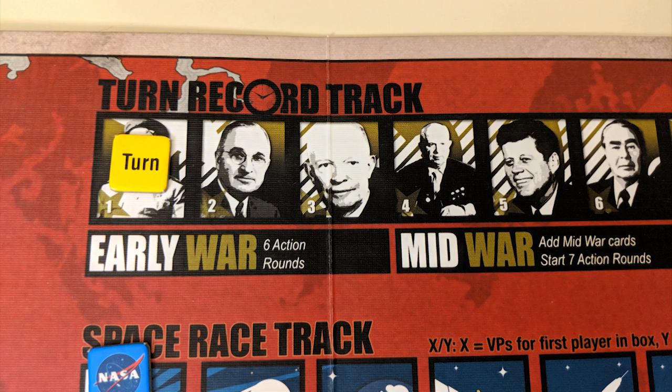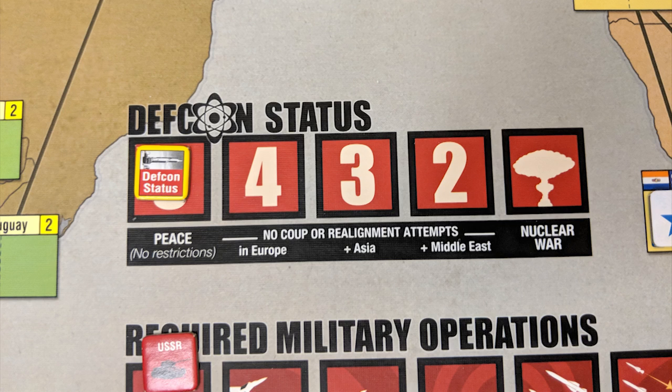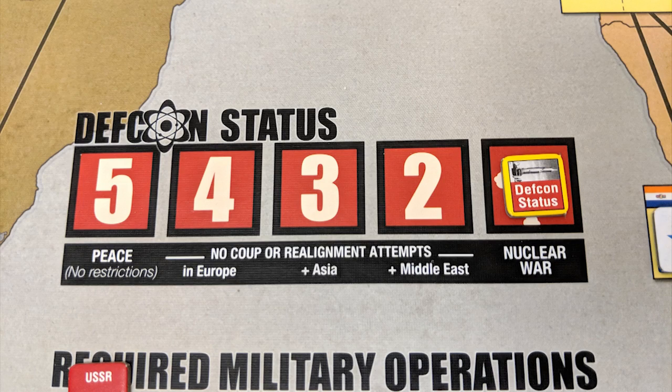The game is split into sections known as turns, in which multiple phases will occur. The first thing you'll check each turn is the DEFCON track. This begins the game at level 5, indicating peace. If it's ever at a lower number, at the start of each turn it moves one step closer towards peace. If it ever hits the bottom, nuclear war occurs and the player that triggered it loses the game. Nuclear war is bad, okay?